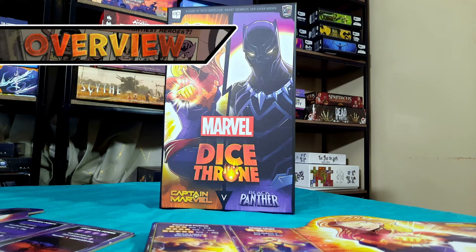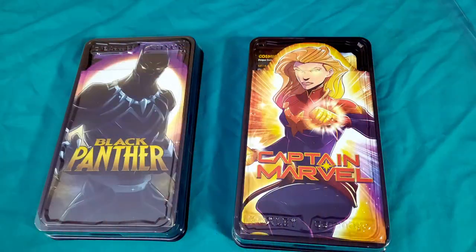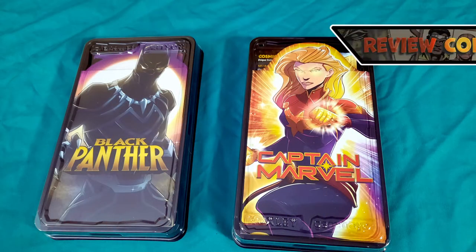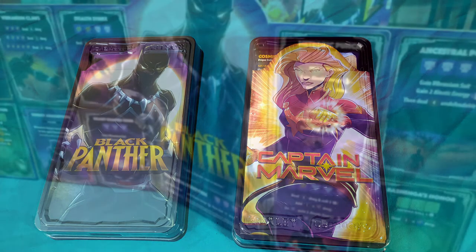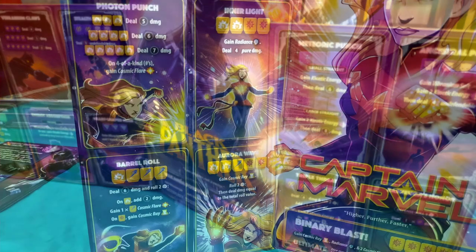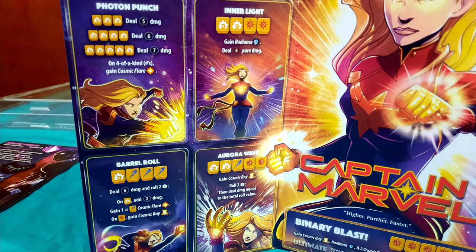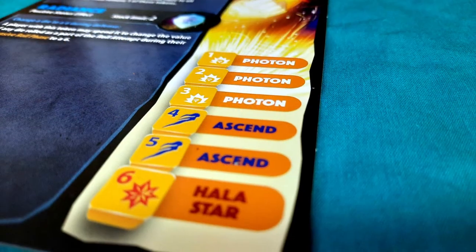True to the heroes they're based on, Captain Marvel can deliver heavy damage while Black Panther builds up kinetic energy to unleash in his own attacks. Much like other Marvel Dice Throne characters, the overall spirit of their abilities translates well to the Dice Throne battle system. Compared to the other small hero box containing Doctor Strange and Black Widow, Captain Marvel and Black Panther fall lower on the complexity scale with more straightforward mechanisms and a simpler dice distribution.